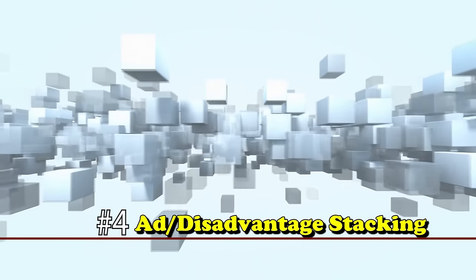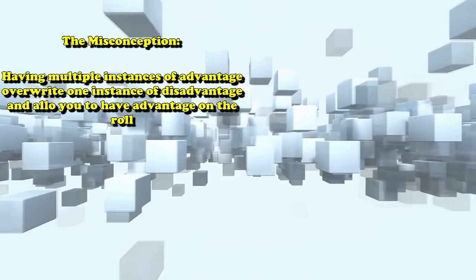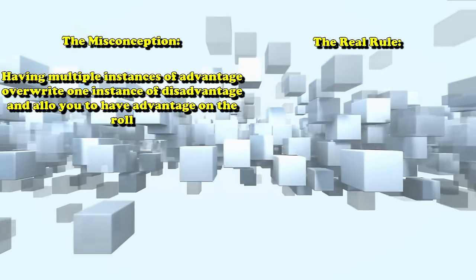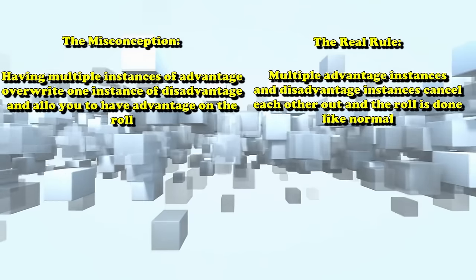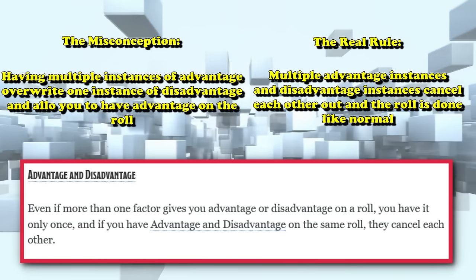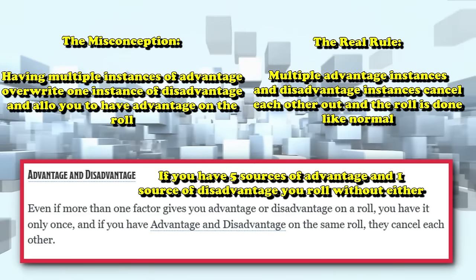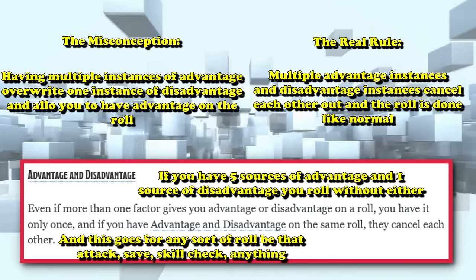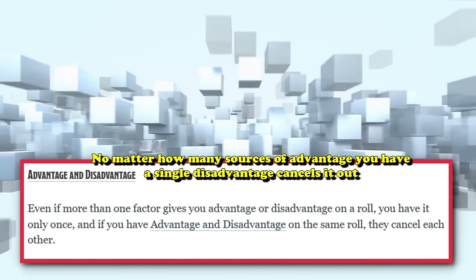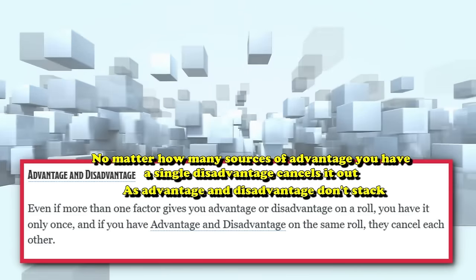At number 4 we have advantage and disadvantage stacking. The misunderstanding is that having multiple instances of advantage will override one instance of disadvantage. The actual ruling is that if you have multiple instances of advantage and disadvantage, they just cancel each other out and the roll is done normally. This means if you have advantage in five different ways but one singular instance of disadvantage, it completely negates all of it — the attack, skill check, or saving throw is done with a normal roll, no matter how many instances of advantage you stack.